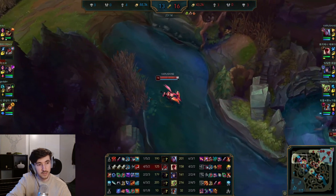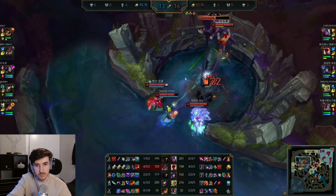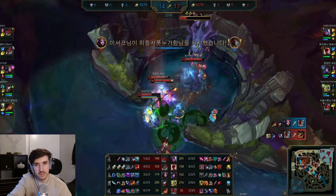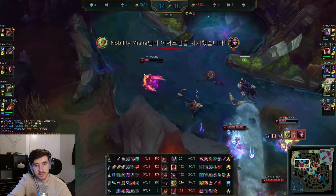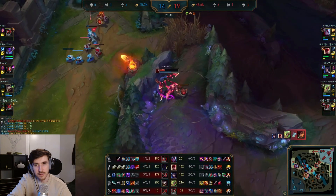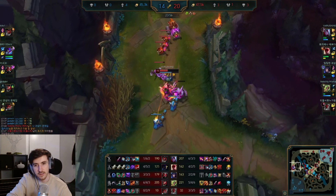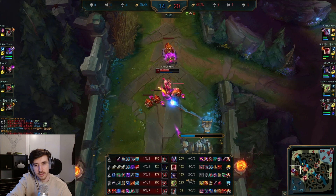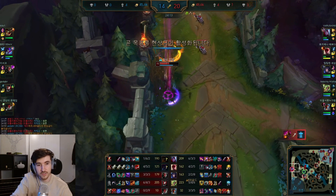Bear in mind this is Challenger-level lobbies in Korea. If you're in something like gold or silver, people are not going to have a clue about AP Varus damage numbers. They'll probably rush Ninja Tabi, and that's just not the way to itemize against this pick. If you come against this, definitely rush tenacity in my opinion — Merc Treads are going to be helping out a ton. In your runes as well, if you can decipher from champ select that it is Varus top, maybe double tenacity runes.